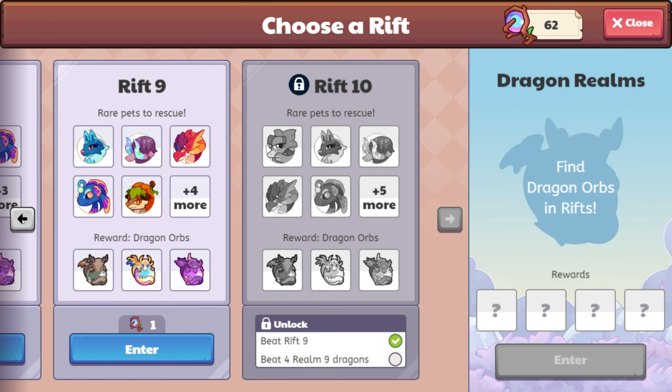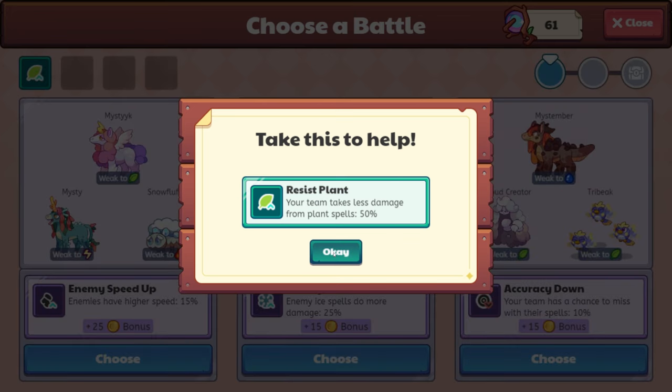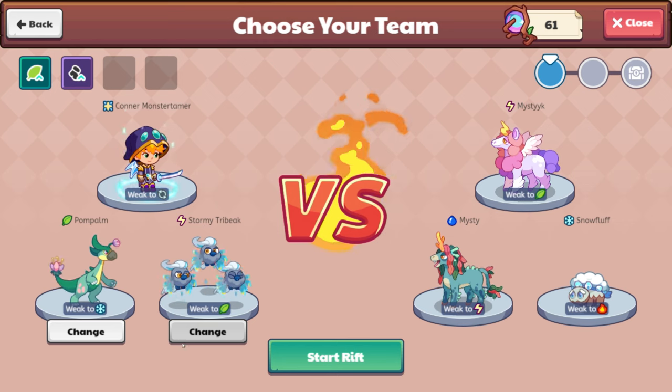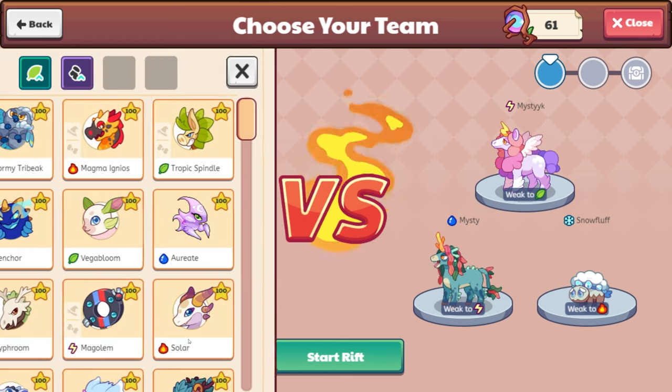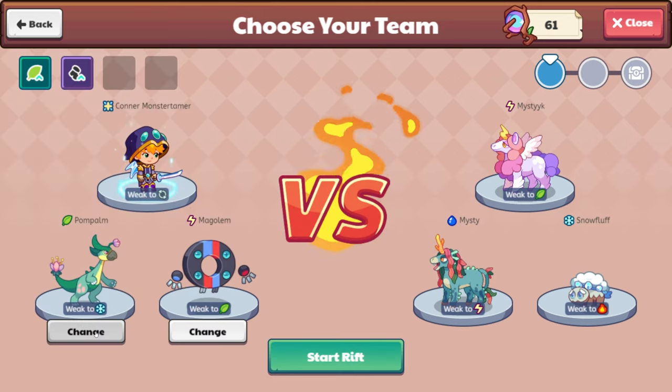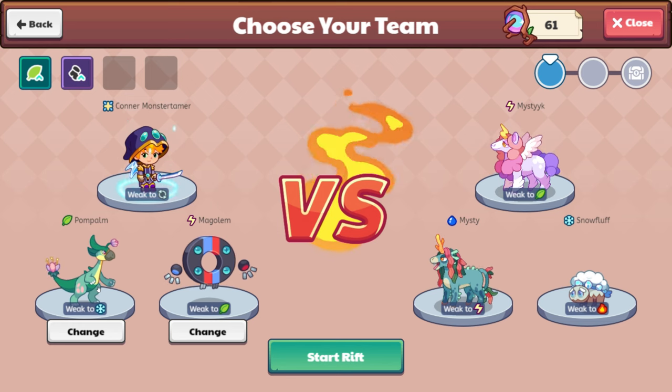In order to capture the pets, you do need to get them down to a low enough level. So Resist Plant is where we are beginning. If you needed Snow Fluff, Snow Fluff is here. I already got Snow Fluff, so we're going to skip him. These are different curses we have to carry through the entire Rift — enemy speed up, enemy ice up, accuracy down. Having faster enemies isn't that huge of a deal. We're going to hop in here with Magolum and Palm.